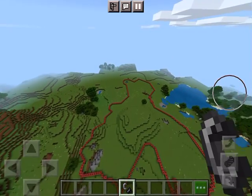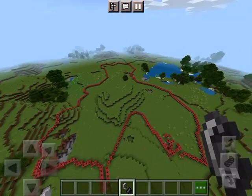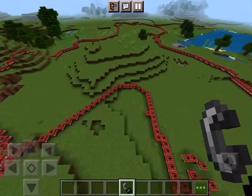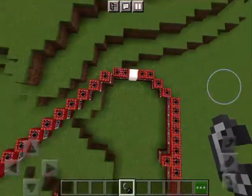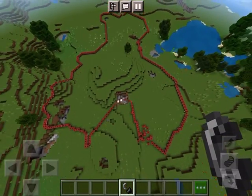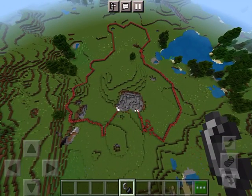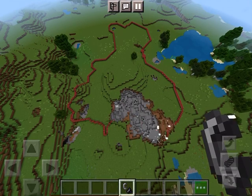Onto the line of TNT, which looks like a person with his nose going up. This is actually 400 TNT — well technically 401. We're going to explode it and watch from up here so we can see the entire thing go away on both sides.